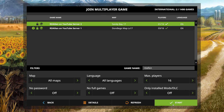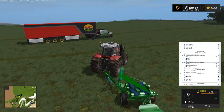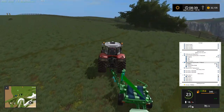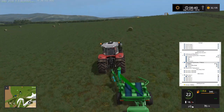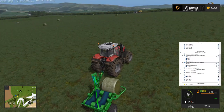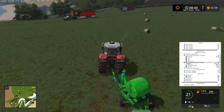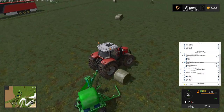Let's join Sandy Bay. When you click Start it will ask for the password, which can be found on the TeamSpeak server. We are now on the multiplayer server. Just make sure your game is up to date and you have the mods downloaded to join. We've been joined by Chris here on the multiplayer server — looks like he is working on some baling, so we're going to start off by wrapping up these bales.